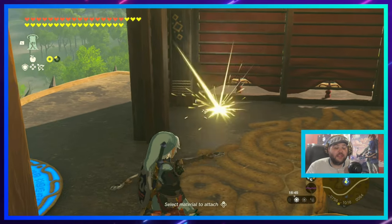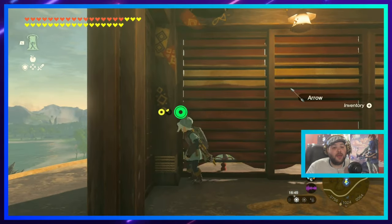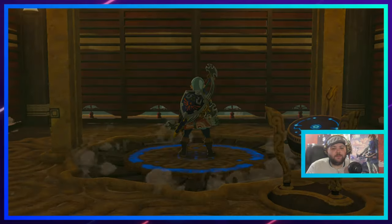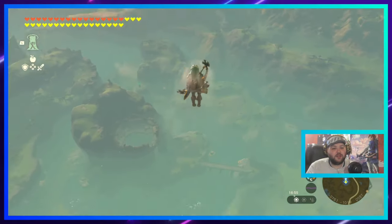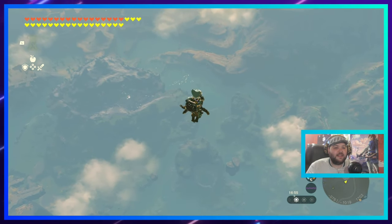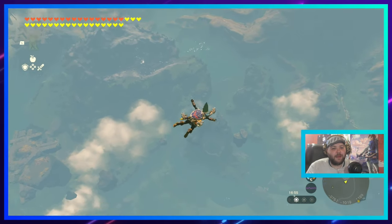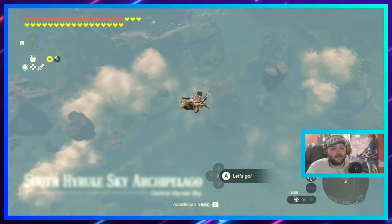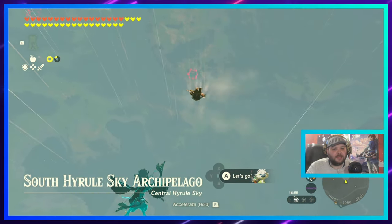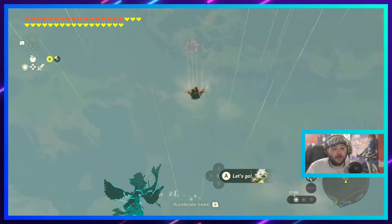In the previous video I showed you how to get an ancient blade and how to duplicate it so you can get more. Once you've done that, come to the Hyrule Field Skyview Tower or any quick access point you have to the Great Plateau, because that's where we've got to go. There's a depths access point there that's basically gonna put us right where we need to be.